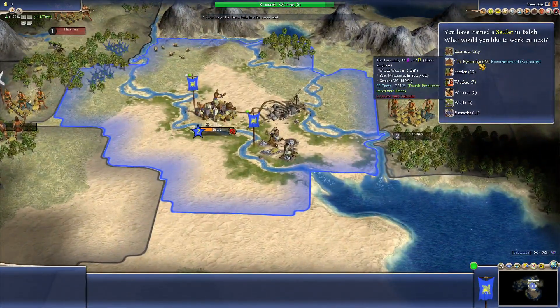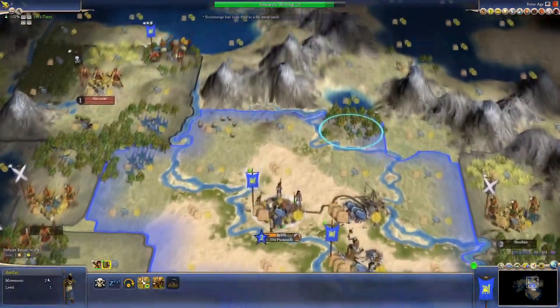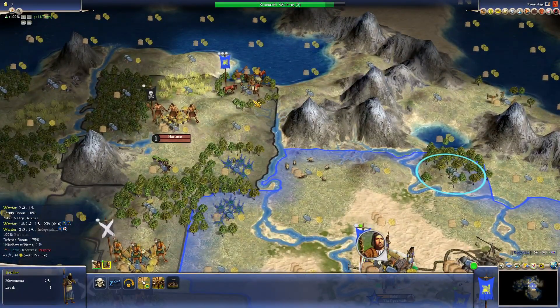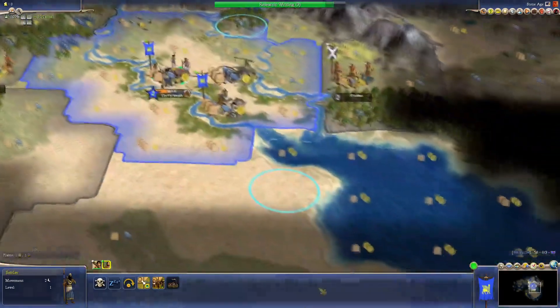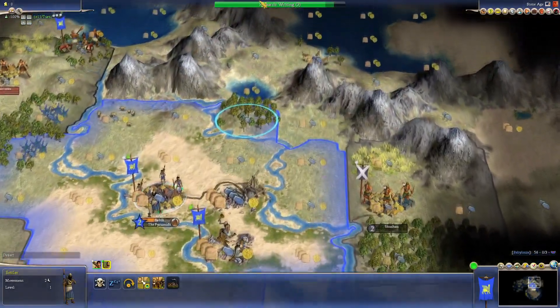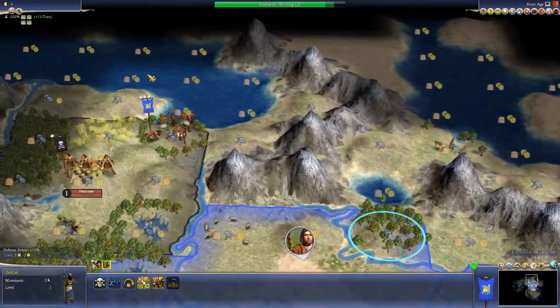Our settler is done — quite nice. Let's go for the Pyramids, why not. I'm not sure where to create my city. I could place it in southern Mesopotamia as a sort of Sumerian city, or up in the north.